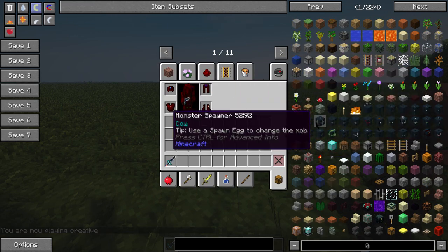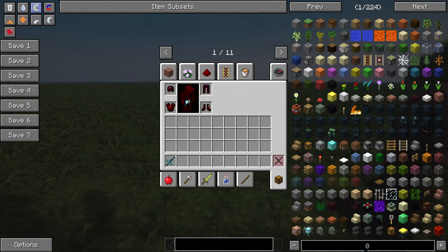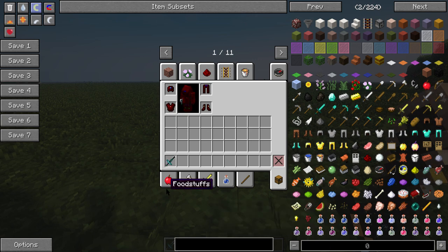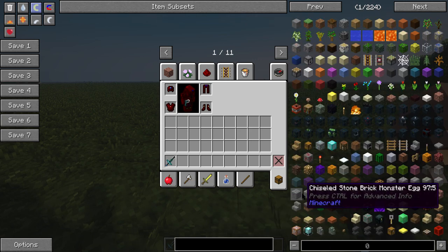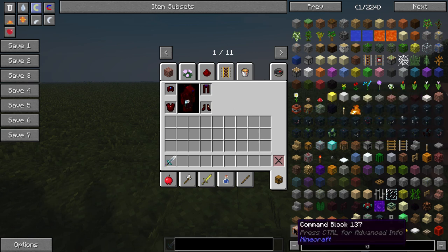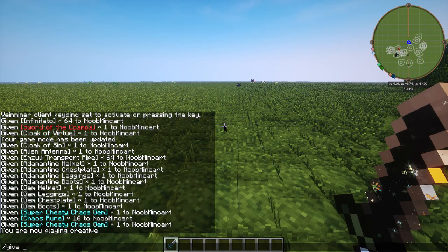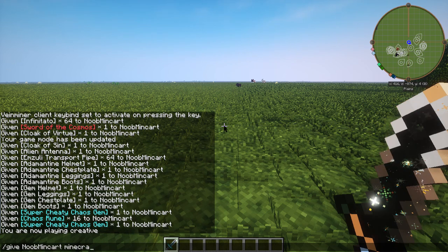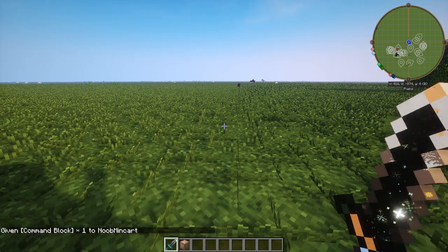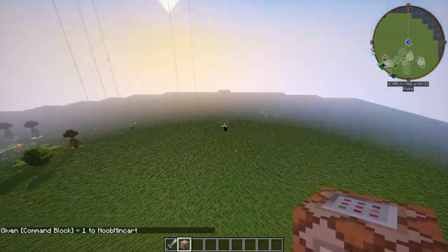Where the hell is the command block? Am I just that blind? Oh, it's right there in the bottom right corner. That's right, you have to summon it. I hate that feature - I'm just going to rant about it for a little bit.